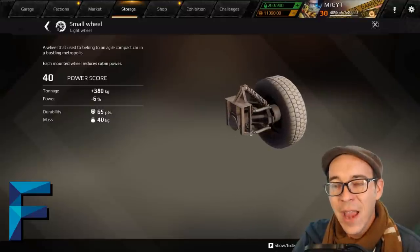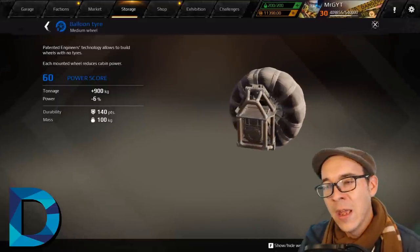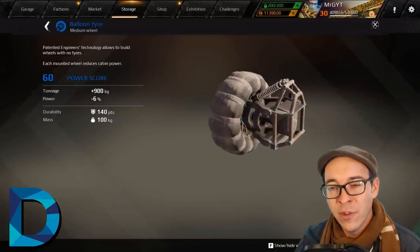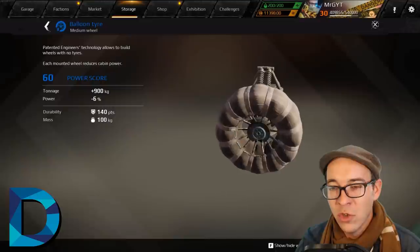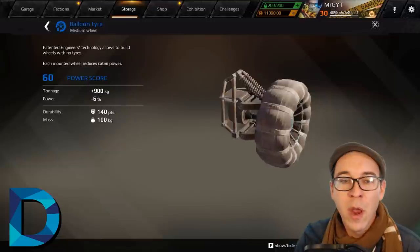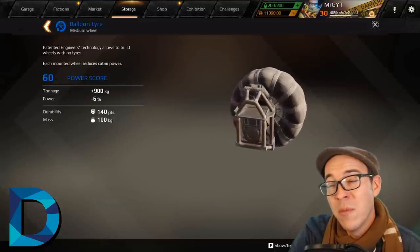At D-tier, a lot of people argue the balloon tire should be at least C since you see so few people use it. Back before they changed the game, different wheels had different traction on different surfaces, so this wheel served a purpose like going through water. But anymore its purpose is null and void, as traction bonuses are now determined by rarity — whites being worst, followed by blues, epics, and upward.